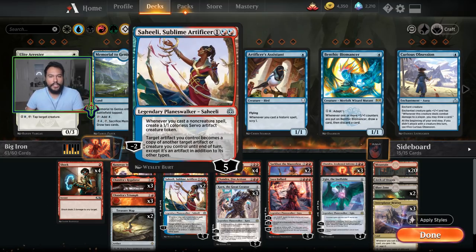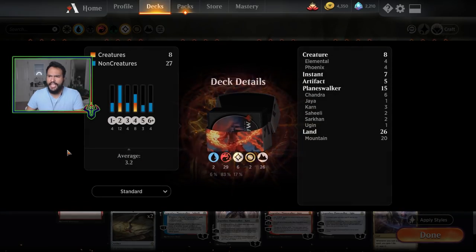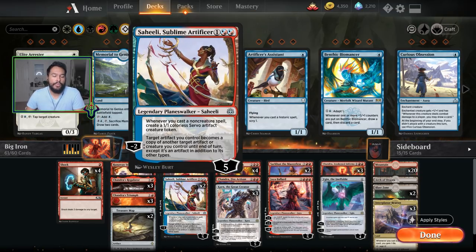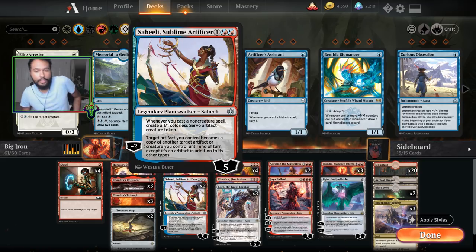Two Saheelis — Saheeli was always going to be in this deck. The deck is called Big Iron, which is a Marty Robbins reference from Fallout New Vegas. I wanted to have an artifact sub-theme and kept it in. Being able to cast a bunch of non-creature spells means we're going to get a decent number of tokens. We have eight creatures — a playset of Steamkins and a playset of Phoenixes — so this is going to happen relatively often.